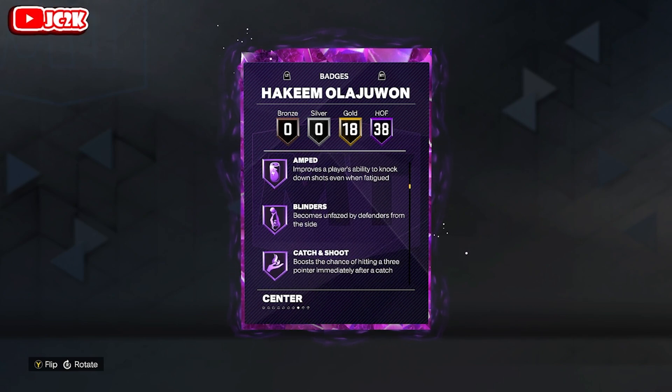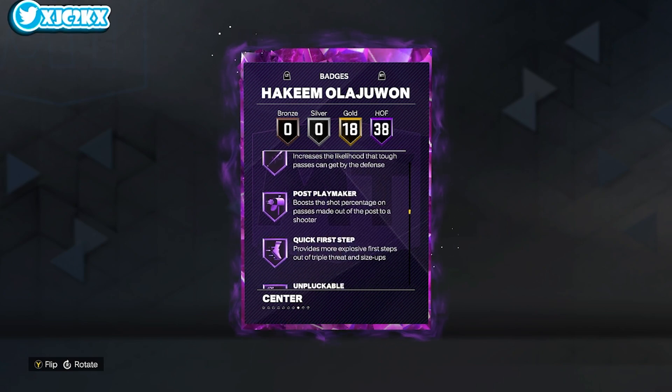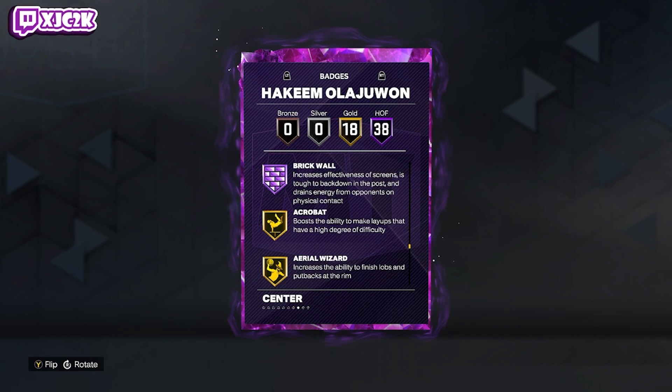I feel like he might have added a couple, but: ant, blinders, catch and shoot, claymore, corner specialist, green machine, guard up, limitless range, volume shooter, clamp breaker, dimer, needle threader, post play breaker, quick first step, unpluckable, anchor, challenger, chase down artist, clamps, glove, interceptor, menace, post lockdown, pogo stick, workhorse, box up, beast, rebound chaser, and brick wall.